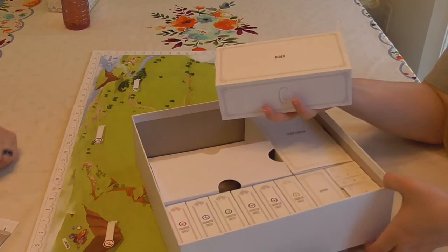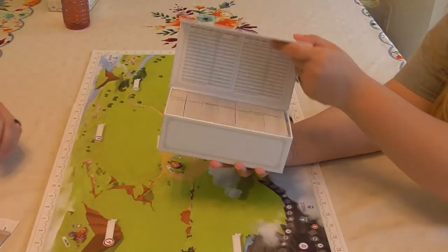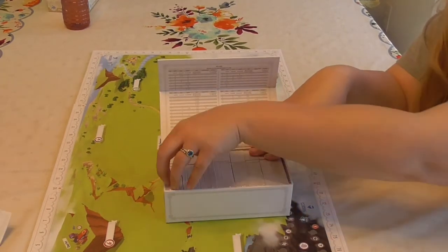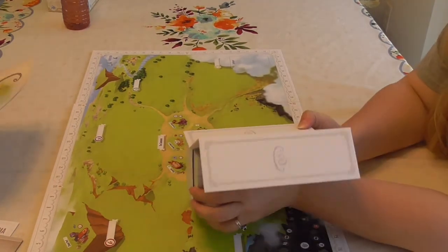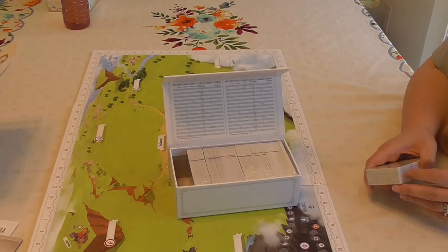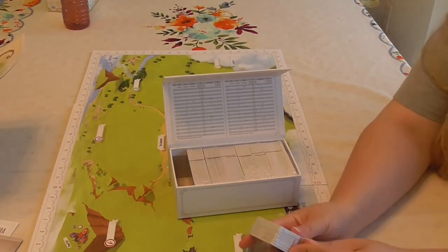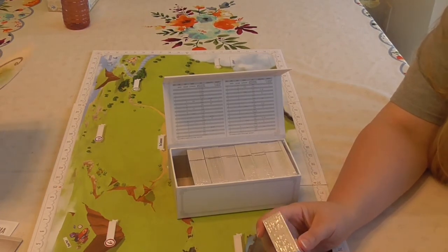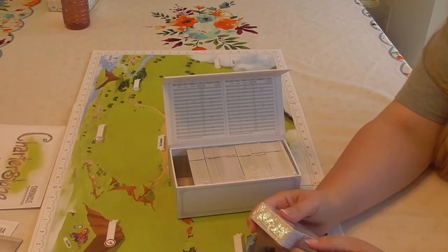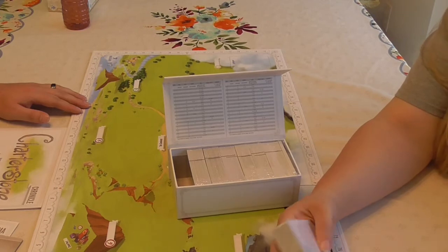I'll go ahead and open up the index like it said. This is where that weight is — oh my goodness, that's a lot. It's a nice box with a little magnet. All we're supposed to do is take the stuff out of the plastic. You're not supposed to look at any of the cards. It says: remove the shrink wrap from each deck of cards and put the decks back in the index. Do not look through the cards and do not shuffle them — they should be in numerical order as noted by the number in the bottom right of each card.